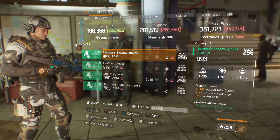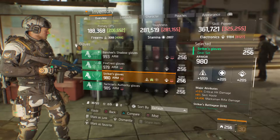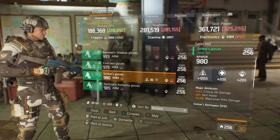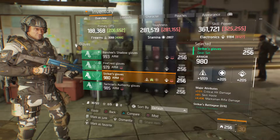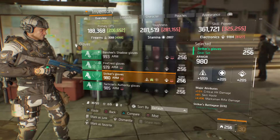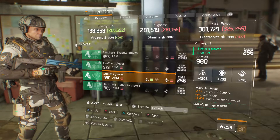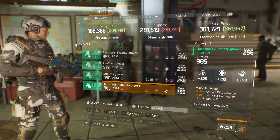We got 980 armor on Striker's gloves with 1203 firearms, 15% critical hit damage, 8% skill haste, and 4436 marksman rifle damage. Marksman rifle damage needs to go first — you need to roll it out for whatever gun you're going to be using for Striker's gloves.